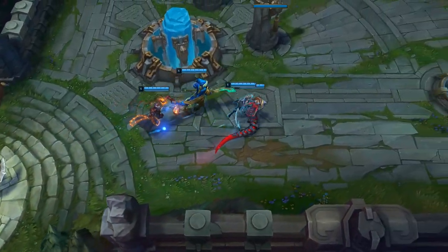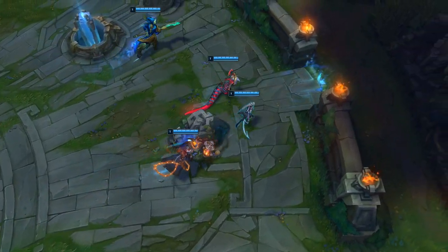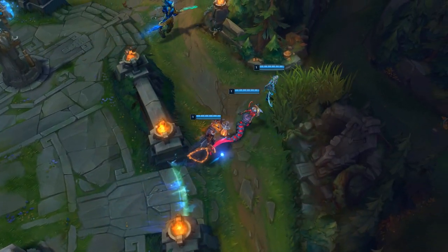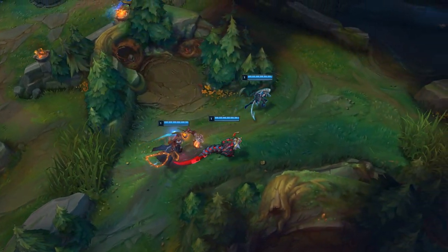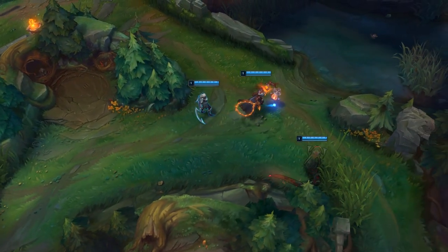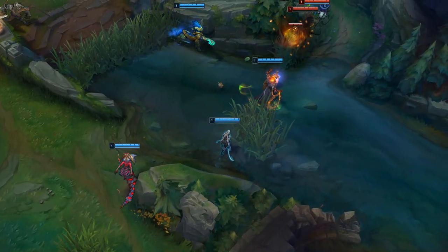Hey, what's up guys and welcome back to another League of Legends guide video. Today we're going to be looking over Diana. Diana is a really good champion for split pushing, 1v1ing, clearing waves and destroying towers like a monster. This champion is really strong and has shown a lot of gameplay in the mid lane in all elos, and I think she's been really good for climbing with.